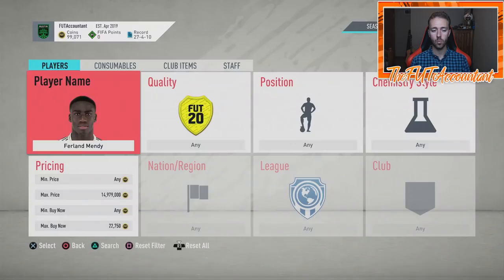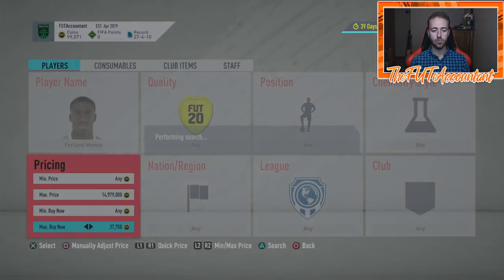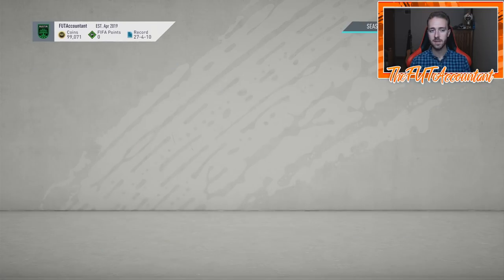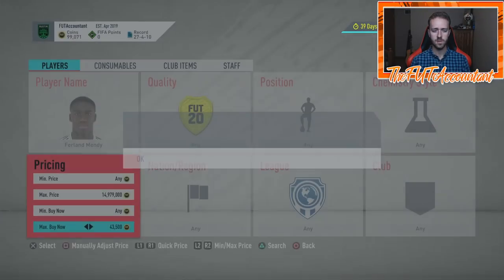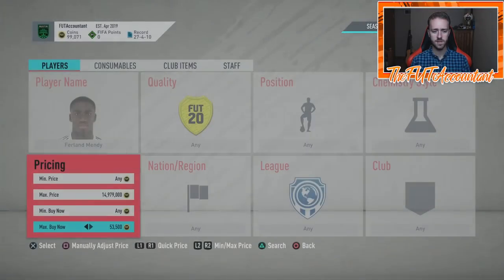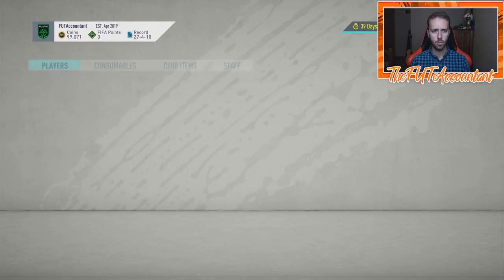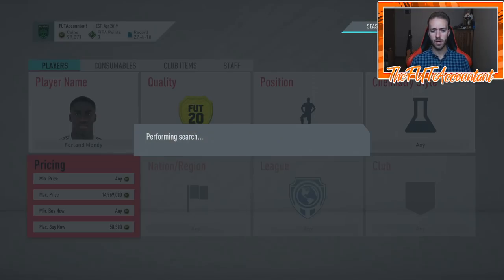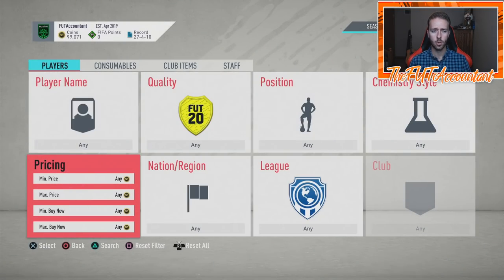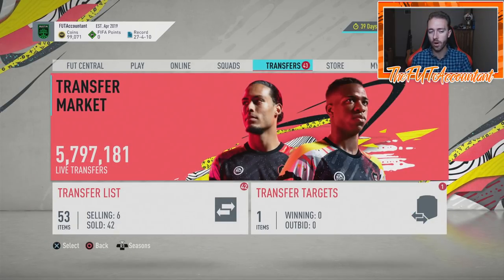Ferland Mendy is still at 40,000 coins — actually looks like he's extinct at 40k. Footpin is saying his price range is 40,000 coins, which is disgraceful. They've been doing some crazy things with price ranges — you guys know about De Jong, probably. Ferland Mendy looks to be another culprit where they've lowered the price range back down. I think you're going to see a lot of those lower-rated cards continue to drop. A guy like Joe Gomez, 80-rated, the same rating as Ferland Mendy — looks like he's down to like 2,000 coins.